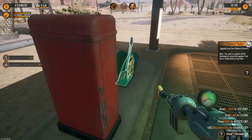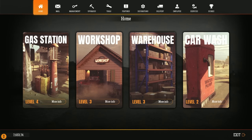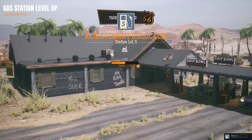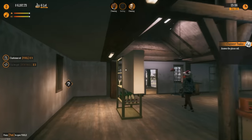Let's take a peek at upgrading the gas station. The cost is only 1500 — let's go! We get a vacuum, new shelves, two more customer toilets, additional parking spots, two more employee trailers, wall repaint service, more decorations, structure upgrades, and the airbrush. Let's go look at it — it is a fancy place! The fanciest of the fanciest. We have floating things — wait, we actually exited a different way now!